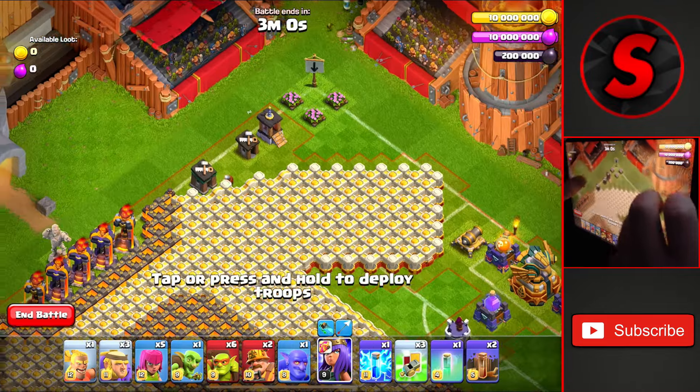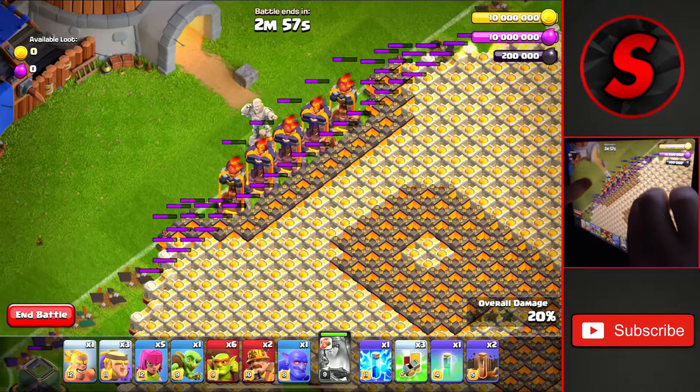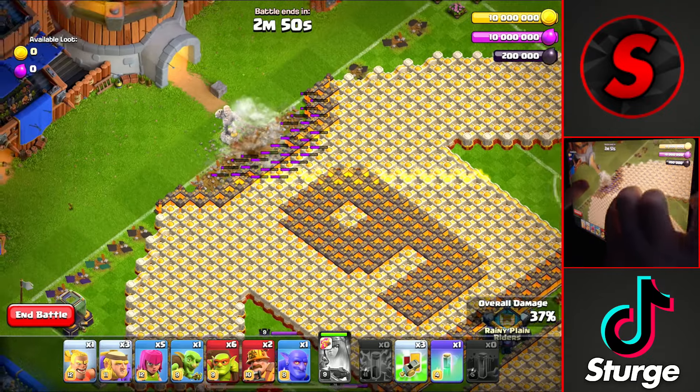To start off, head up to the very top of the base with the queen and drop her in the middle of these decorations. Use her ability to take out the builder hut's bottom left and damage these infernos, where we'll drop 2 of the earthquake spells and the lightning spell in the middle of those 5 there.